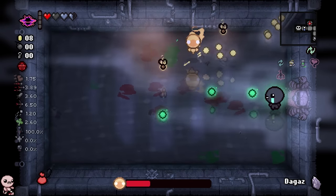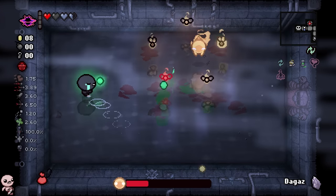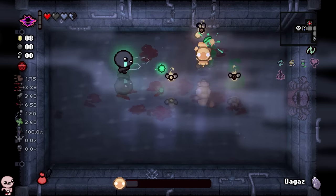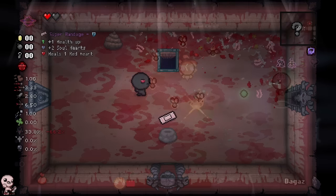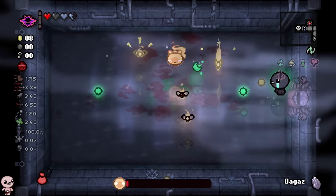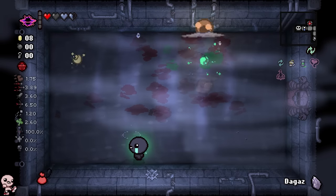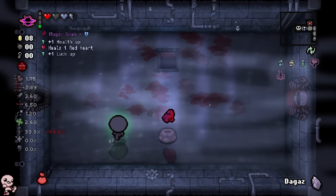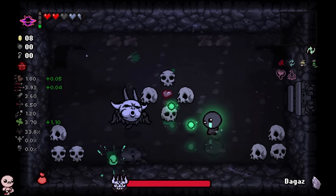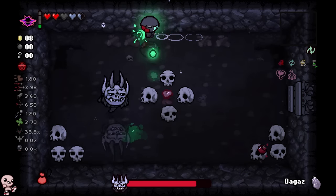I did a bit of testing, and I could be wrong here — post-edit matman will correct himself if he is wrong — but I believe Sin can't get angel rooms whatsoever. I tried avoiding a devil room earlier when I was testing the character out and I avoided the devil room, and I still got devil chance. So I don't think there's any reason that I shouldn't go in here.